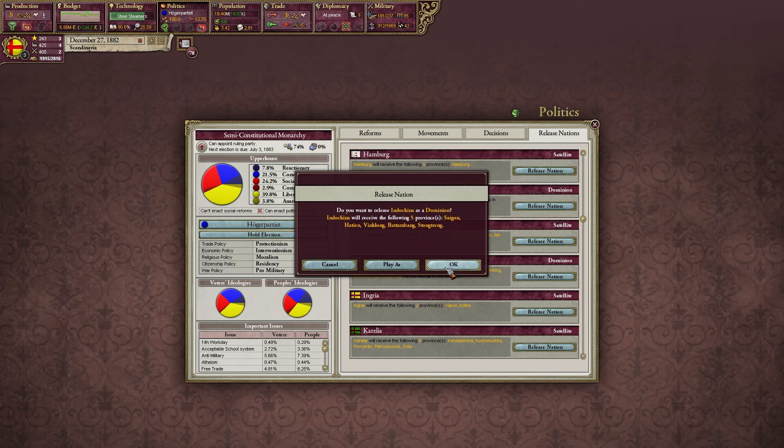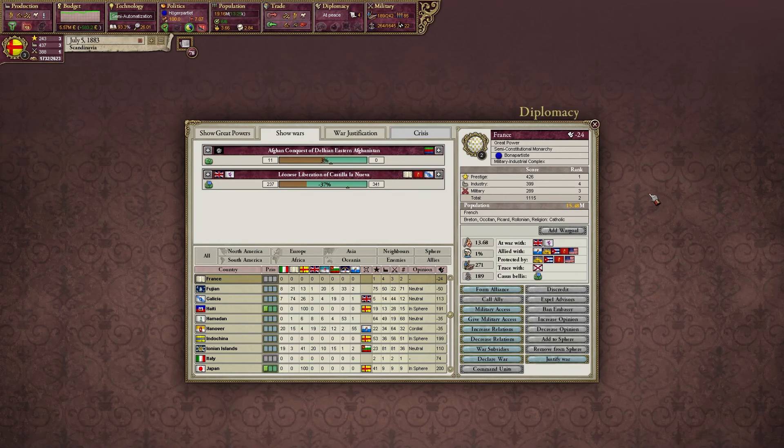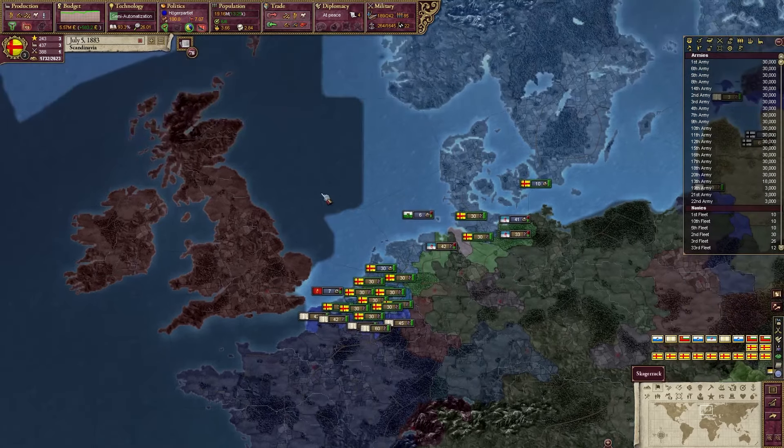As a student of history, I released Indochina to hopefully avoid future complications. We are starting to reach the end game of Victoria 2 — you can tell because Britain and France, two great powers, are at war with each other, and France is winning pretty handily.